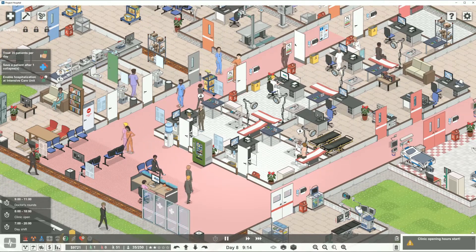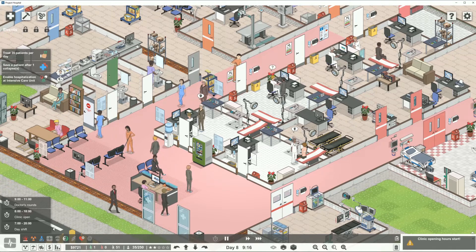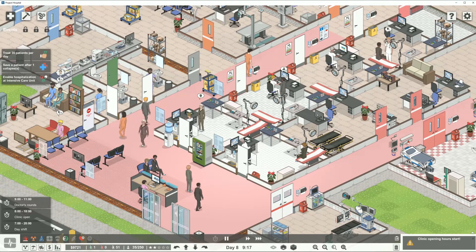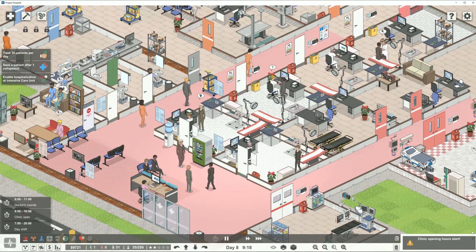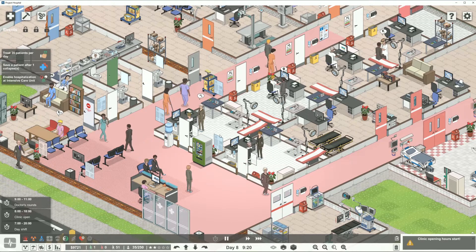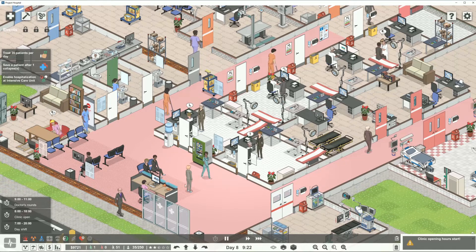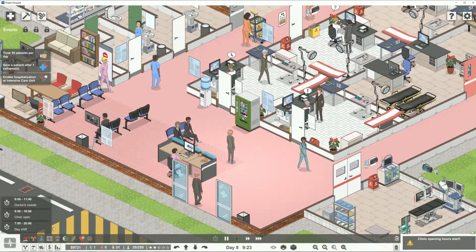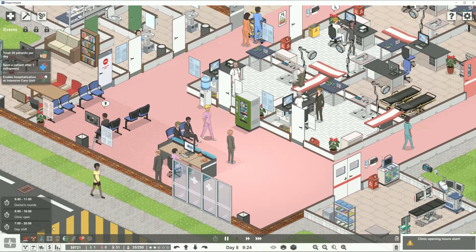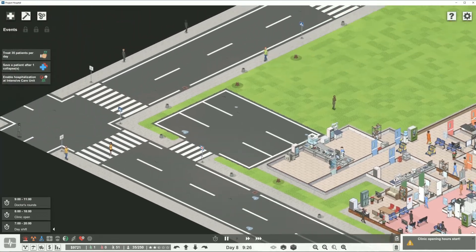It's worth the extra money to just get these people in the door as soon as we can. We're going to be wasting money in the afternoon, probably, as things slow down a little bit. But look, we got people standing in the reception — that's not particularly good. And this is just a weakness of the game coding, in my humble opinion.